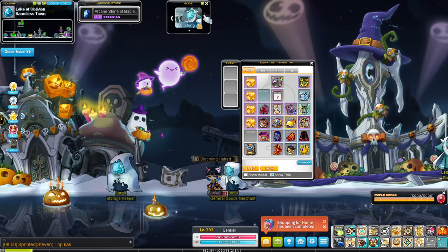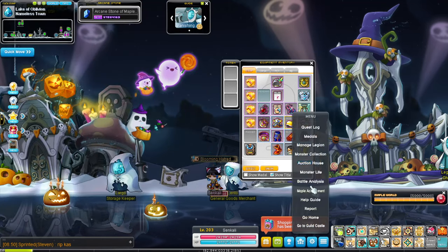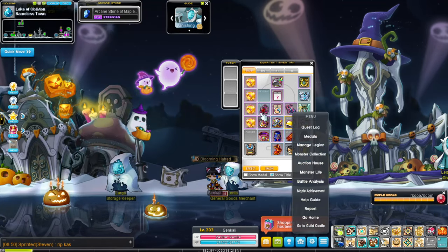So again, if you're in Reg server, go in the auction house and buy two pendants — make sure they're not the same. And if you are in Reboot, just kill a boss like Horntail, Von Leon, or Arcarium.